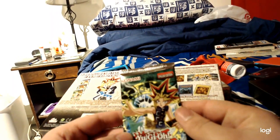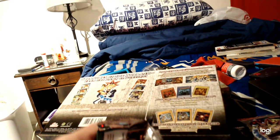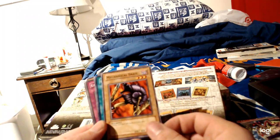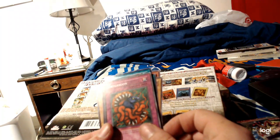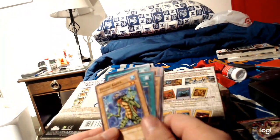Spell Ruler. Oh cool, that's Relinquished. Psychic Kappa, Turtle Oath. I remember Crab Turtle was my very first ritual monster. Mechanical Snail, holographic Painful Choice, Mystic Tomato, Eatgaboon, Gaia Power, Malevolent Nuzzler, and Griggle.